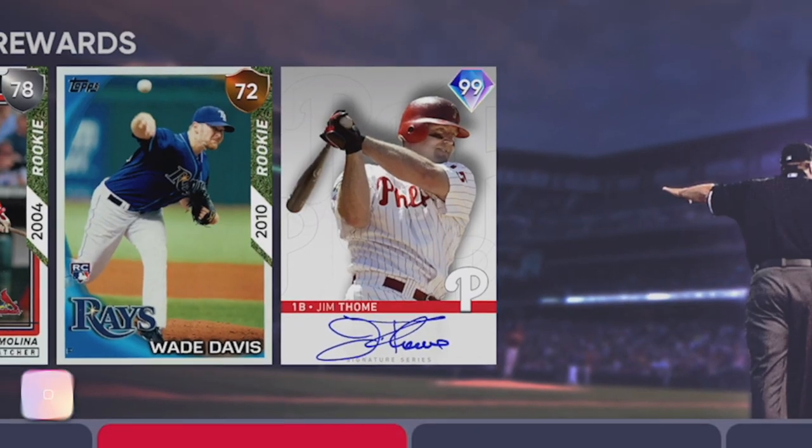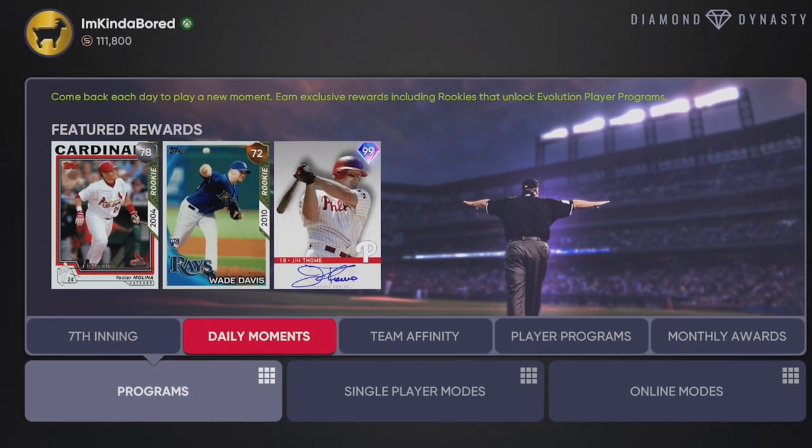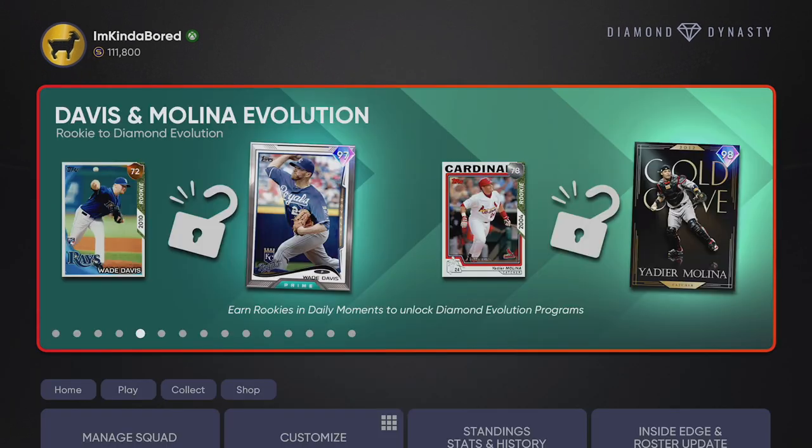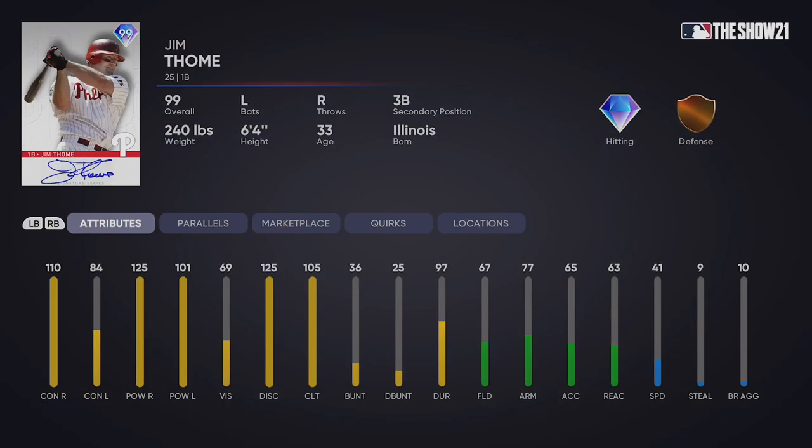We're kicking off October with the new Daily Moments rewards. We have Yadier Molina and Wade Davis player rewards. When you get that bronze Wade Davis, you can upgrade him to the diamond 97 overall, and then the silver Yadier can be upgraded to the 98 Gold Glove Awards Yadier Molina. But the new player reward — look at my Phillies getting some love here — Jim Thome, 99 overall Signature Series card.